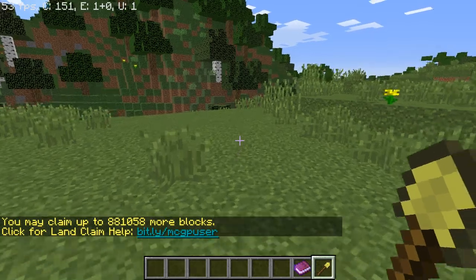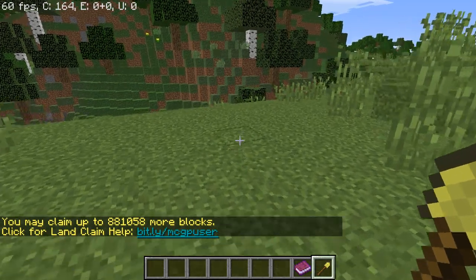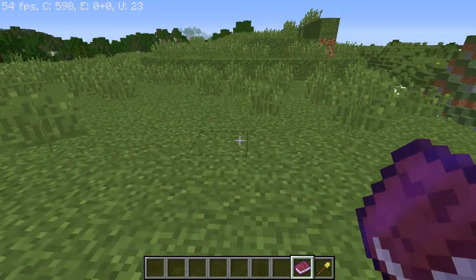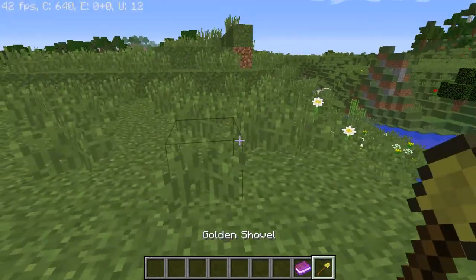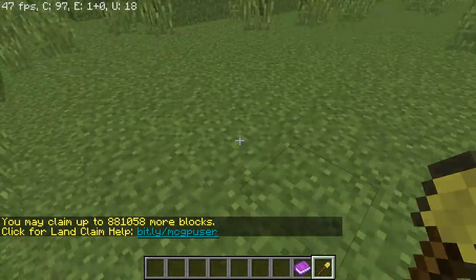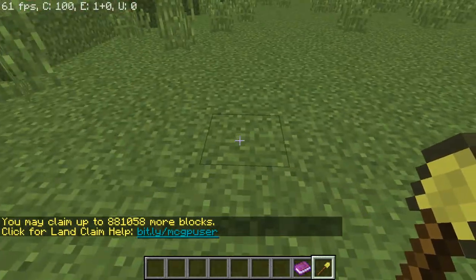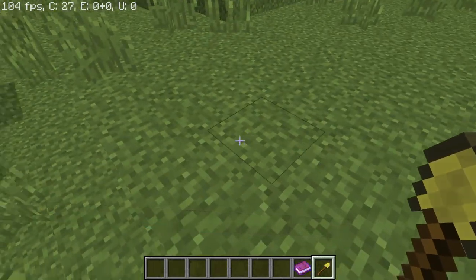Let's go ahead and start — we're going to protect a claim. You'll notice it says I have 881,058 more blocks. When you start off on the server, the base amount is 100 blocks. That means you can claim a 10x10 area, or something like a 2x50 area. You'd probably just do 10x10.